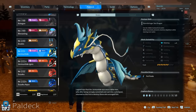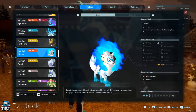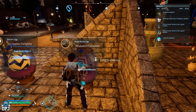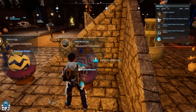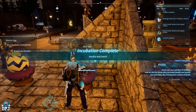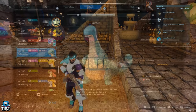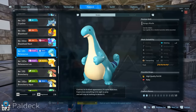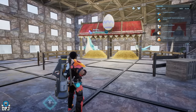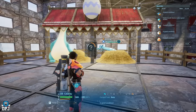Back to the basics — if you now breed together Jormuntide and Kitsen, both of which you should already have, you'll get Anubis. Anubis is by far the best base-working pal in the game — one you just do not want to skip over. You need this. The easiest way to get Anubis via breeding off the bat is capturing a Relaxaurus and a Celeray; those two together will also give you an Anubis. But for this guide, Jormuntide and Kitsen will give you Anubis.